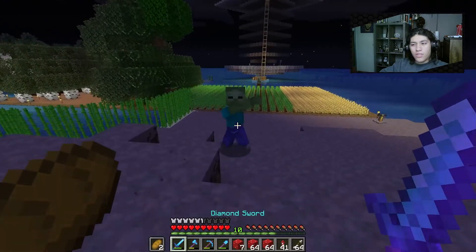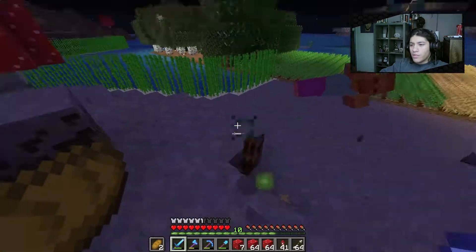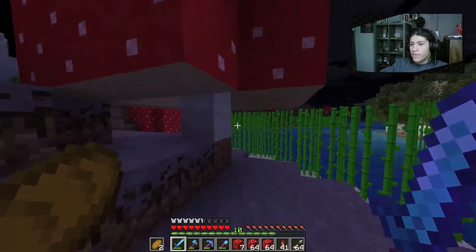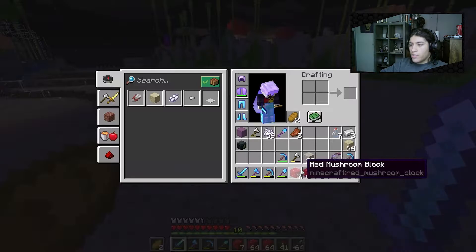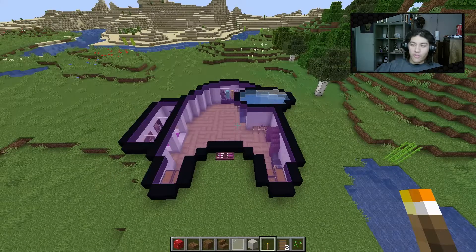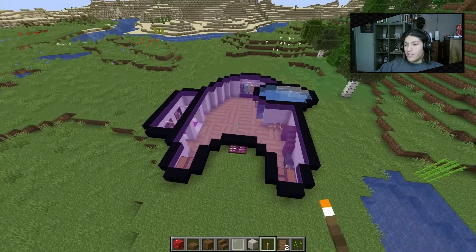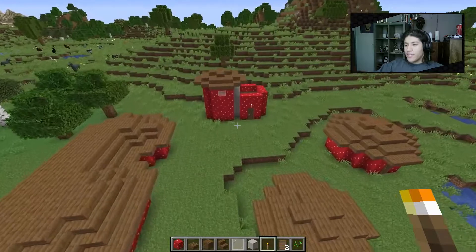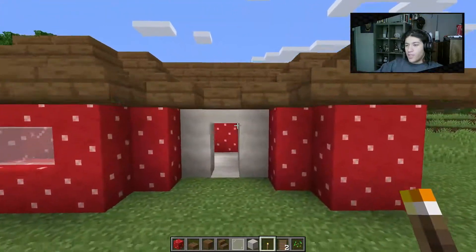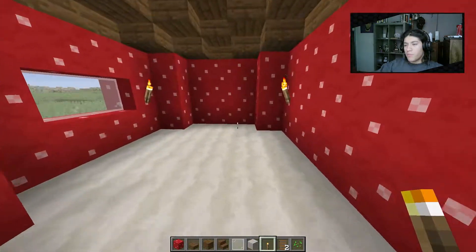We're going to use the red mushroom blocks, not the brown ones, and also the white stem parts. Here's a house I built for another video — these are the mushroom houses. This first one can fit a whole family: a big living room and a space for beds, though they'll actually be hollow for villager trading.